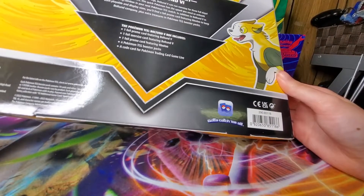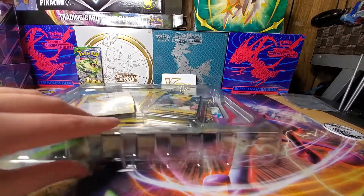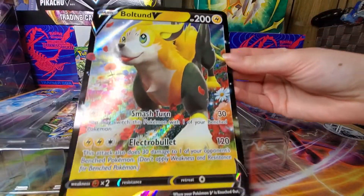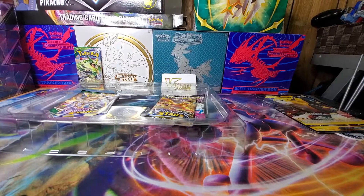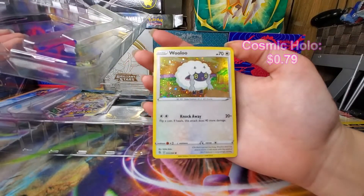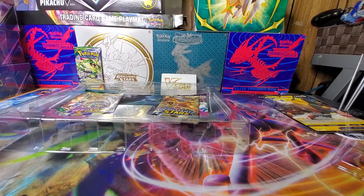It's kind of like the Morpeko reunion box because that was also textured. I'm glad they're doing this on the boxes. Okay, let me open this box with my sheer force. Of course we have the jumbo-sized Boltund V — that's going to the side. Now let's take a look at the smaller ones. We got a cosmic holo pattern Wooloo from Fusion Strike, which is very odd, but welcome, welcome.